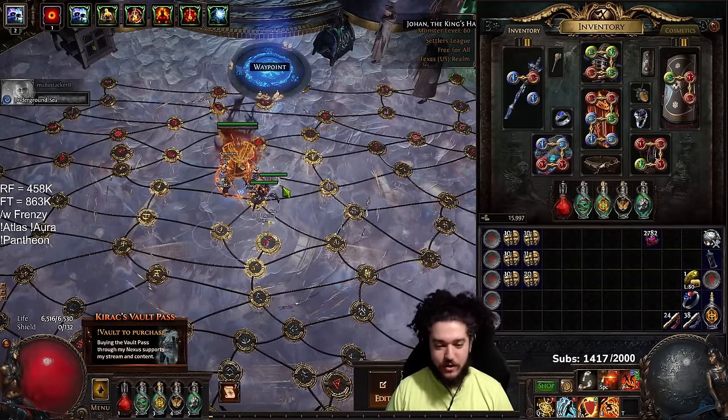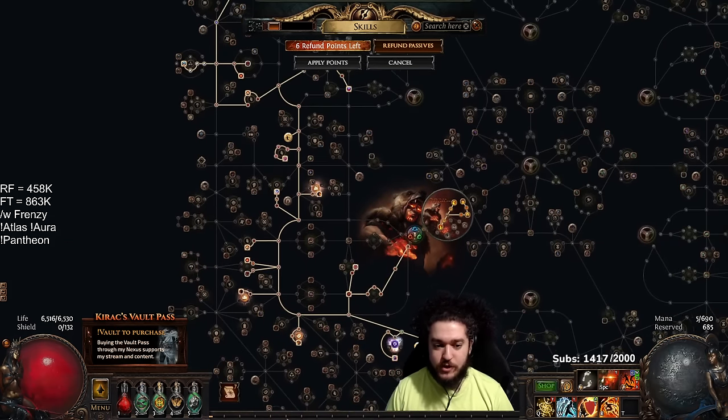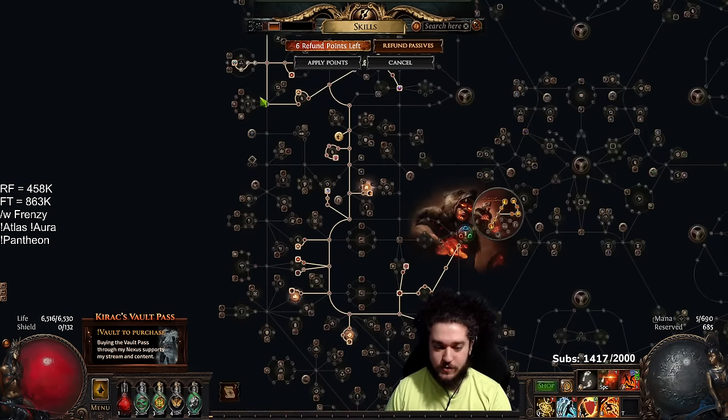There are actually three key things we're going to talk about here. Number one, the respec — and by respec I mean I'm just going to show you the nodes I need because you can just follow it in POB.